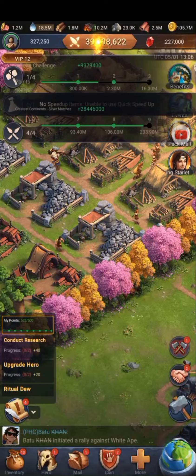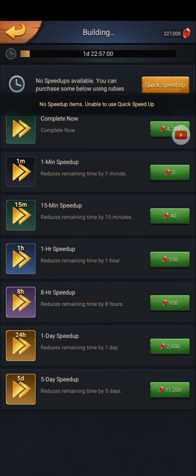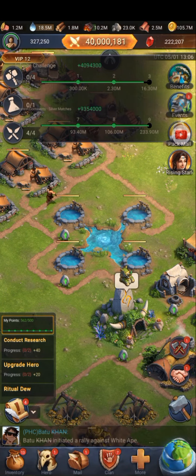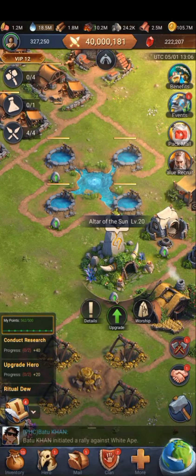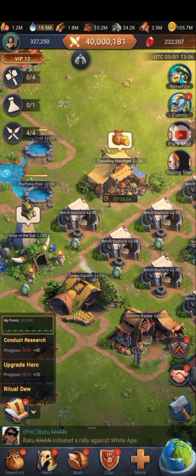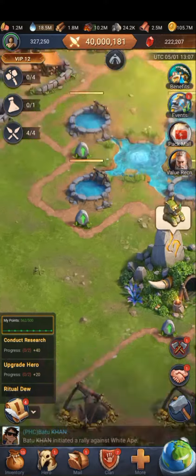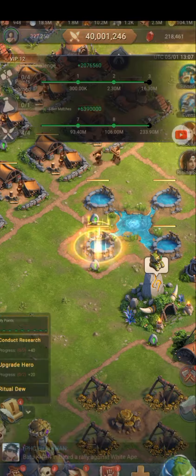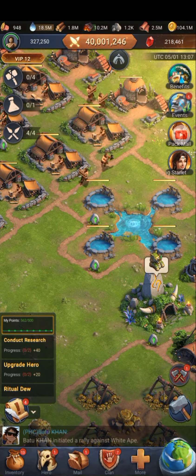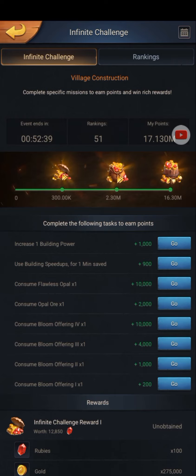I still have plenty of stone but a little amount of woods and belt. This coming research day I badly need belt and woods, so I need to grind more resources before the research day. That's all for this video, thanks for watching.